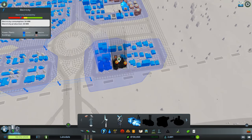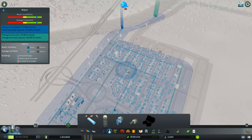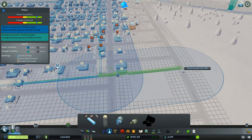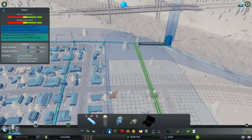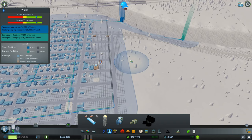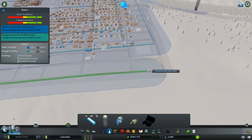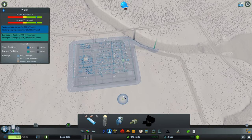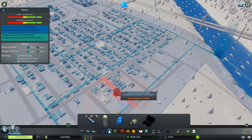First we're gonna put this coal power plant in like that. Now we gotta cover all of this area with pipe and make sure they all get water before they start to complain. We don't want that causing more problems. Oh I think we ran out of water - might need more. I made the pipes crooked but that's okay - no, we don't need more water, they're just being weird.